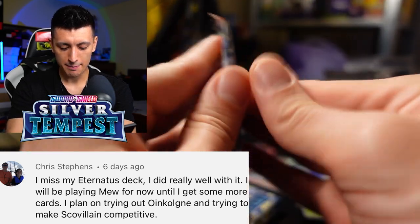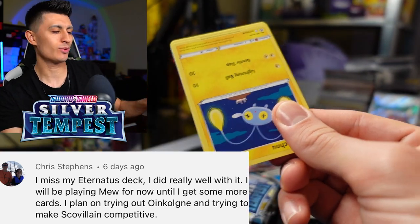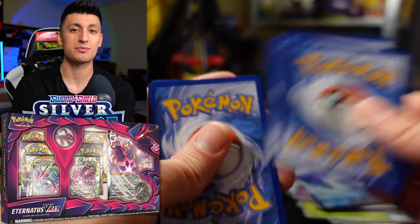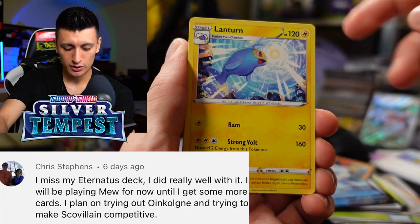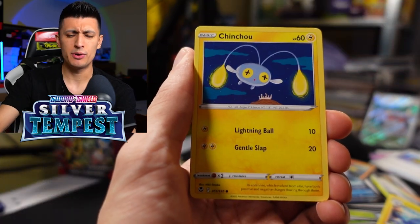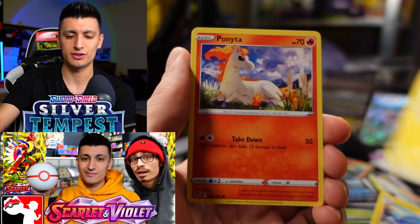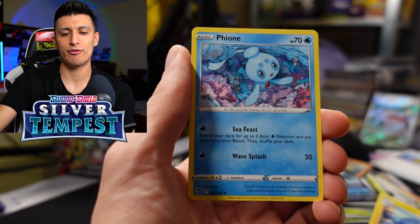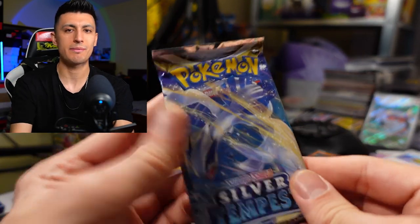Chris Steffens says 'I miss my Eternatus deck.' When I got back into the hobby, Darkness Ablaze was the newest set, and the Eternatus VMAX box collection was actually the first thing I bought when I got back into the hobby. They also said they're going to be playing Mew until they get some more cards, because Mew is still really good in this format. Mew only lost Quick Ball, Rotom Phone, and Dragonaire, so Mew is still very capable — you literally don't have to buy anything else to play Mew, and it's still a really really good deck.